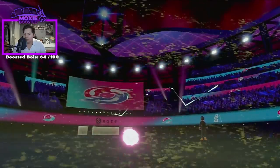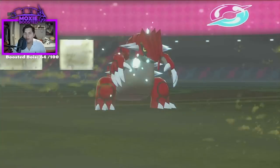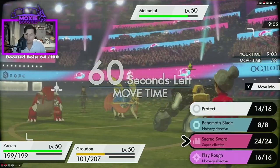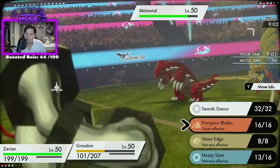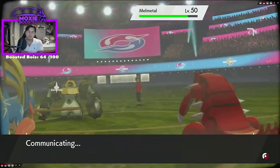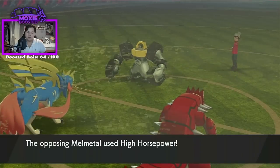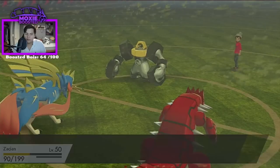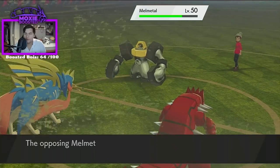That should be in range — it's Sacred Sword plus, and it should be able to one-shot my Zacian. Horsepower shouldn't KO — pretty strong though. It would have been close without the defense boost.